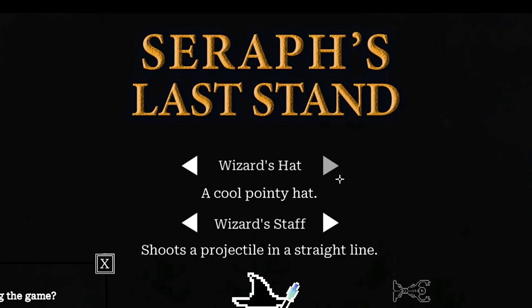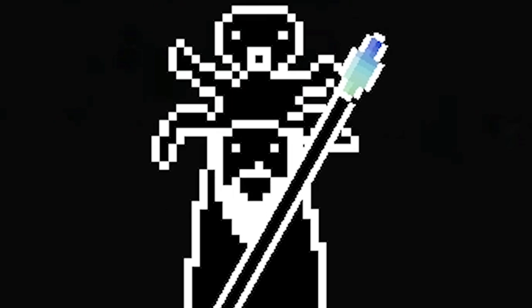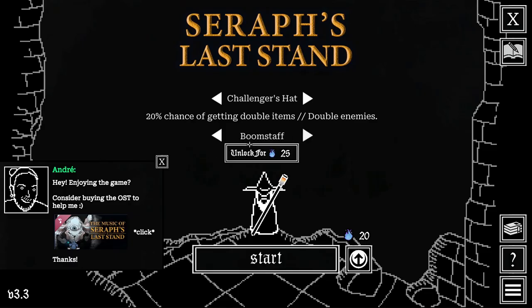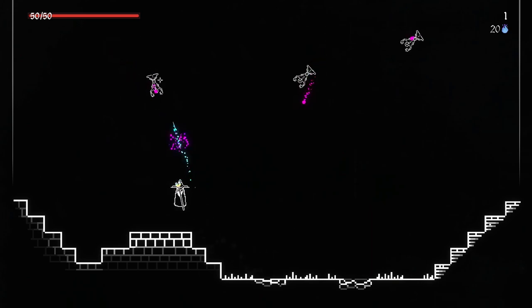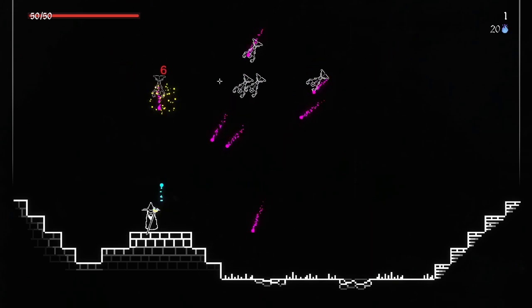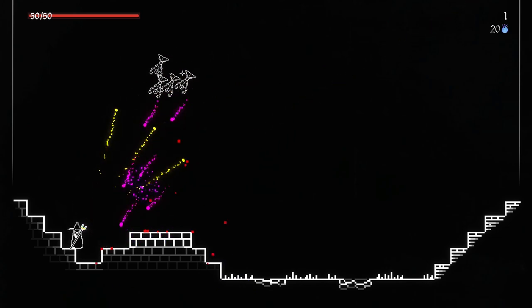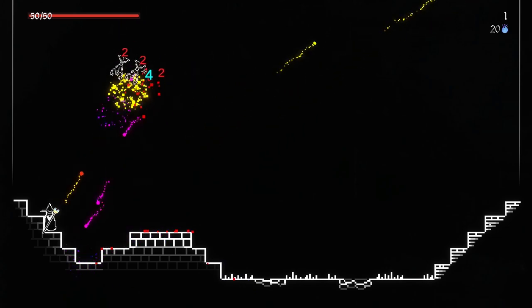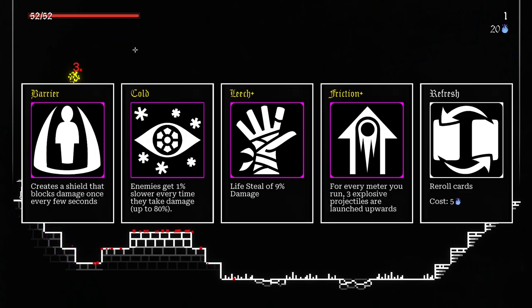Welcome to Seraph's Last Stand, everybody! It's been a while since we played some of this. I've unlocked a couple of cool new hats and some staff. So here we are. At the moment I'm using the Rainbow Staff — this is a staff that fires different projectiles from all of the other staffs. Very rad. Who doesn't want that?